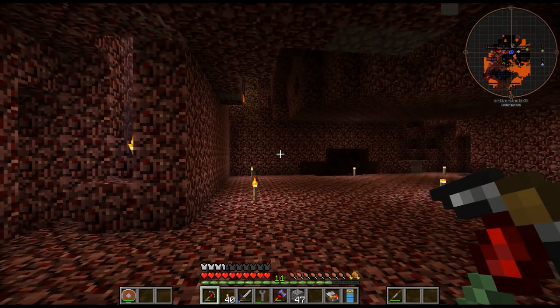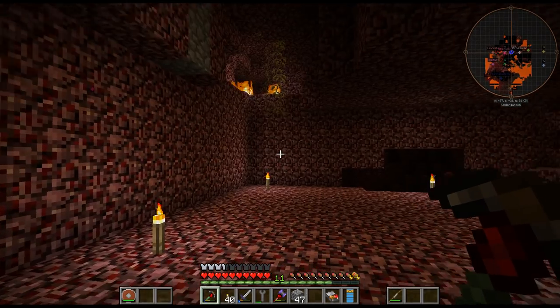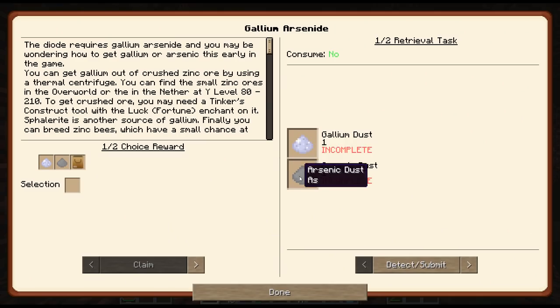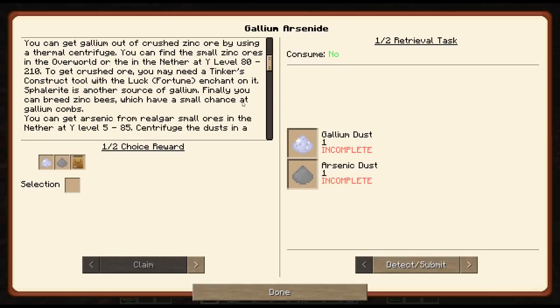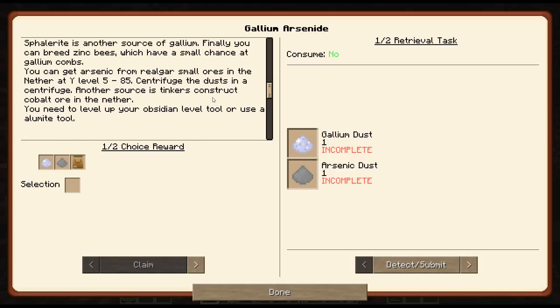I am just mining out some of the Nether here. I'm basically going for this arsenic dust, and at this point the only way to get it is through small ores in the Nether. Eventually I'll get a better and easier way to get it, but for right now it seems like the only way is the small ores, which are between level 5 and 85.